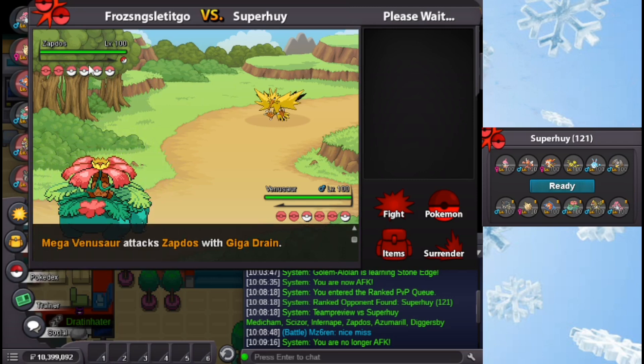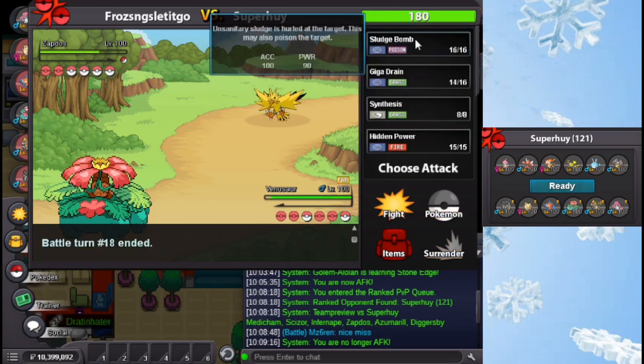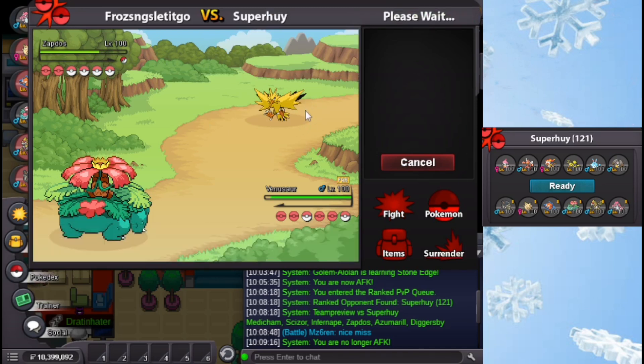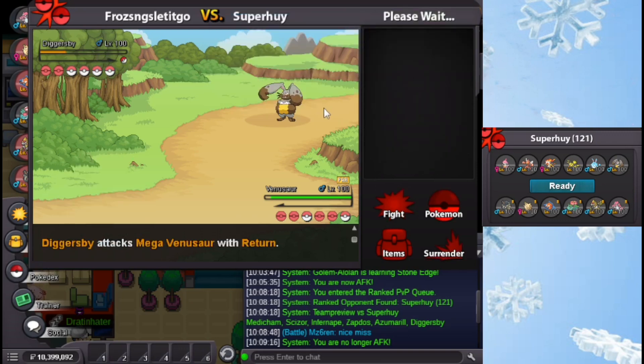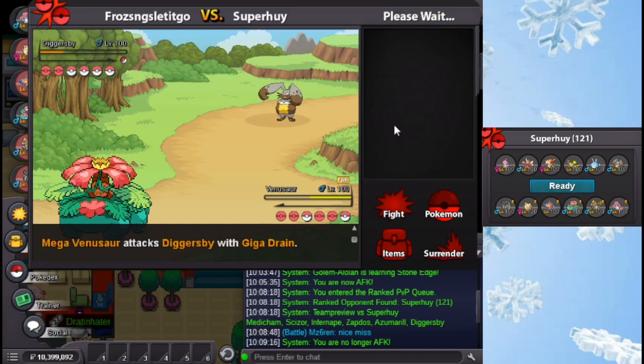Unless Medicham has like terrible special defense it's gonna go Azumarill. Let me Soft-Boil first to see what he goes for - I'm very likely going Venusaur here. Defense fell. I'm actually gonna make a very aggressive play here and click Moon Blast - oh, almost dead! This is sad. My Venusaur is still here. I thought he was gonna double into Medicham. Giga Drain. Going Zapdos for some reason? You're faster, right? I'm gonna keep Giga Drain actually. The best he has is Volt Switch, maybe he has Discharge. He does - got the Paralysis!